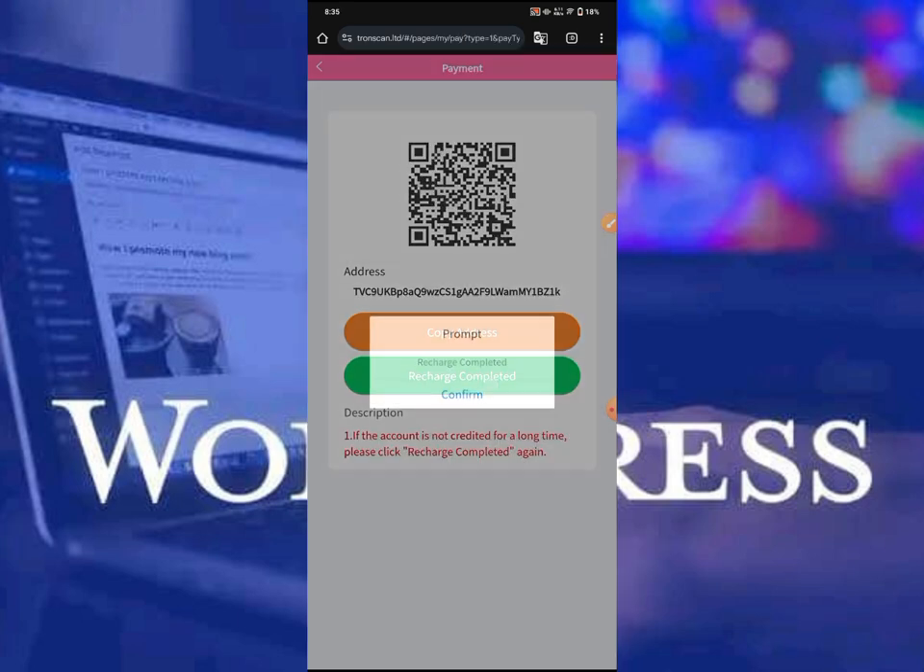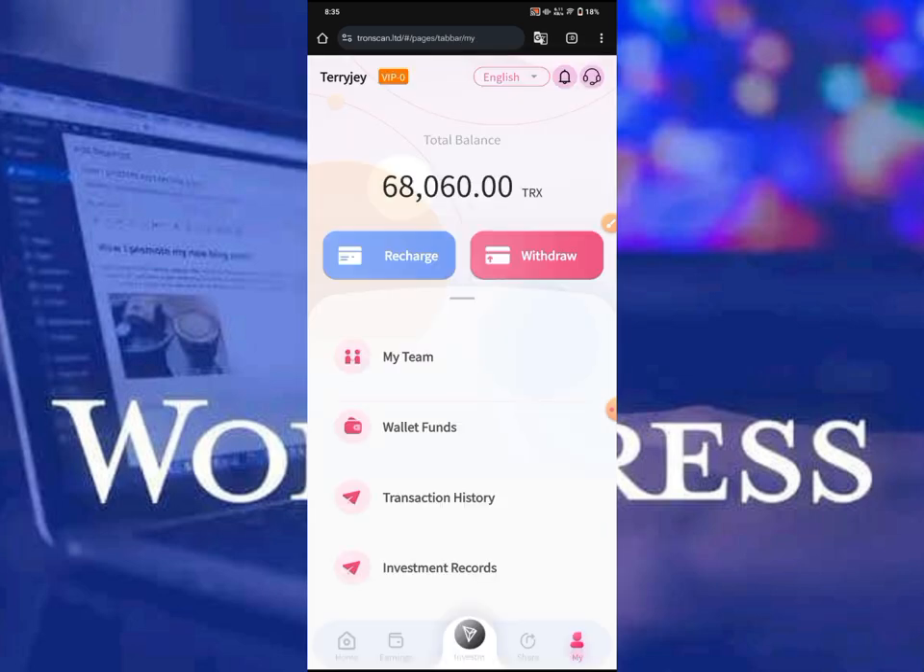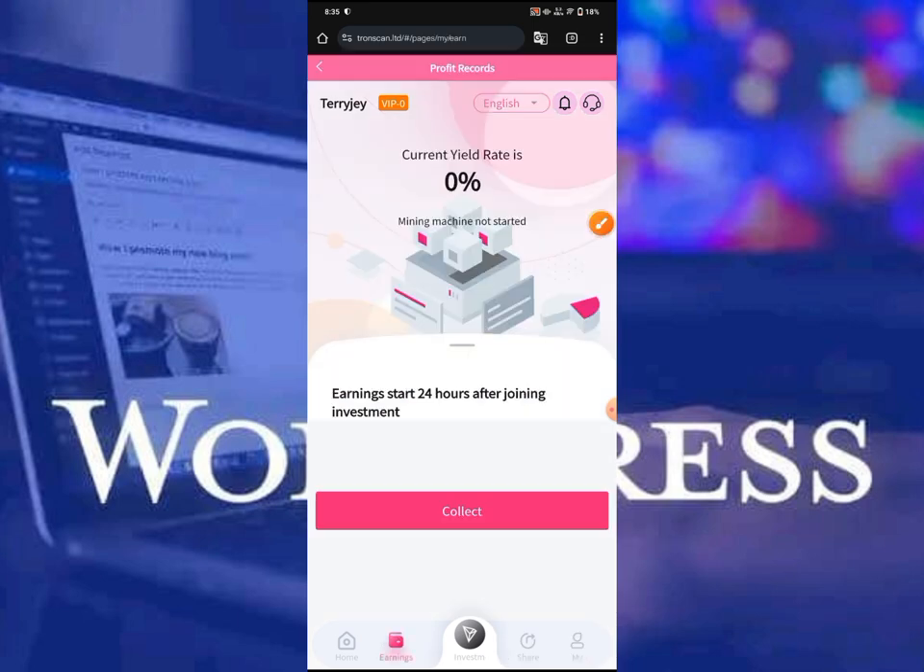But immediately I go over and click 'recharge complete,' you're going to see the amount appear immediately. As you can see, I now have over 68,060 TRS — that 60 TRS on top is the amount I just recharged. I've just started a plan right now, and with this plan I'm going to be making income every day.